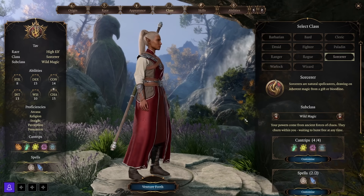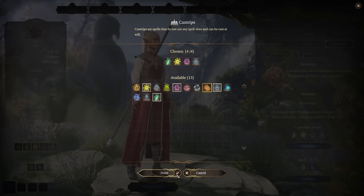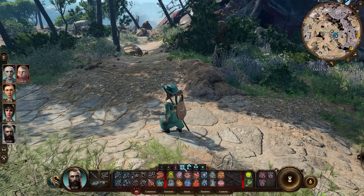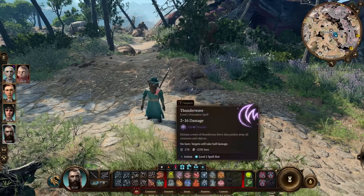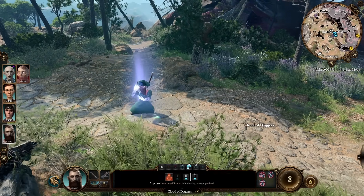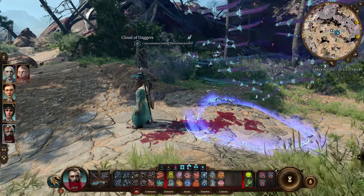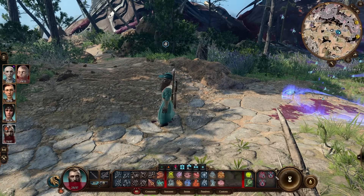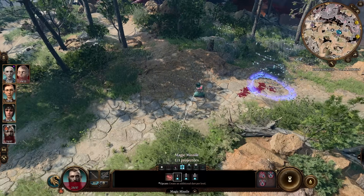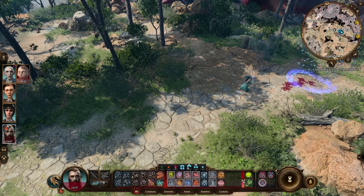The Sorcerer learns a very limited number of spells compared to the Wizard, making your spell choices quite important. Instead, Sorcerers excel in their ability to manipulate magic through Metamagic. You choose certain Metamagic options at certain levels — for example, Twinned Spell makes spells that target one creature target two instead. Using Metamagic requires Sorcery Points, which are limited but grow as you progress. There are even opportunities to convert spell slots into Sorcery Points and vice versa.